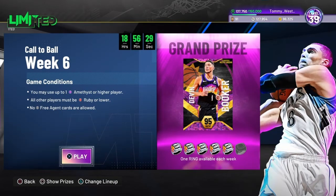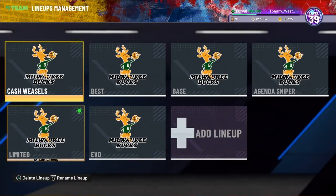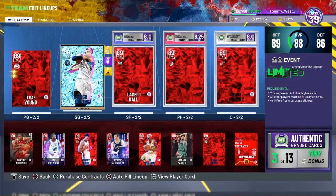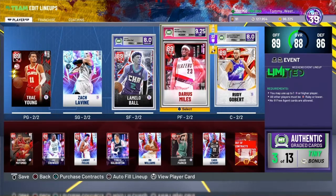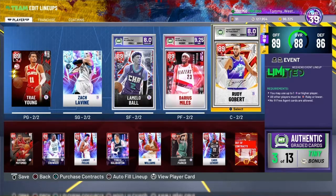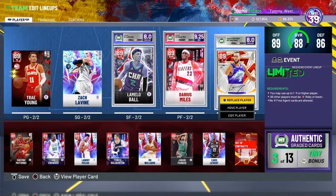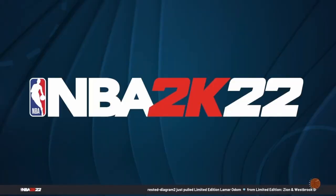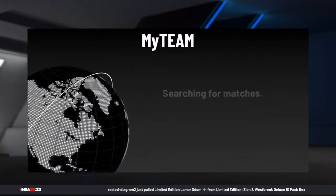But let's hop on into Limited. You get one Amethyst or higher, everybody else is a Ruby or lower. Here it is, Week 6, five rings down, one ring to go. Let's see who we're going to do it with. We got Trey Young, our new Zach LaVine, LaMelo Ball, Darius Miles, and Rudy Gobert. Off the bench I'm running Dikembe, Shea Gilgeous-Alexander, Landry Fields, Tyrese Halliburton, Mo Williams, Jabari Parker, Caris LeVert, and the Evo Daniel Gibson rounding out our bench.